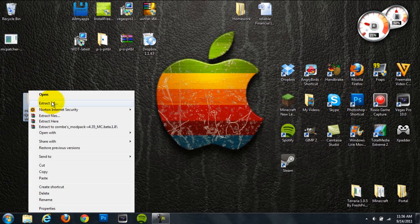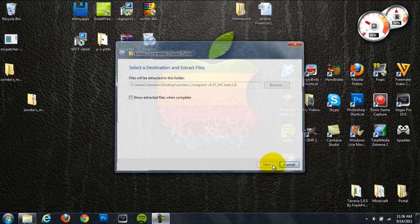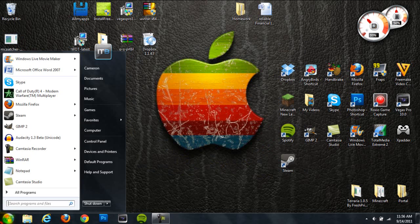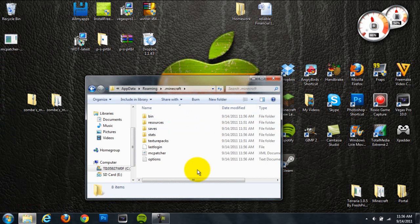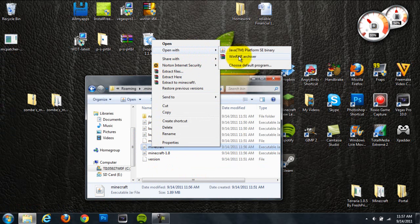Next, right-click on Zombe's mod pack and hit extract all. This will extract it to another folder on your desktop and it should be an open folder so you can grab stuff out of it. Then go to your start menu, type percent appdata percent and hit enter. Then go to your .minecraft folder and go to your bin.